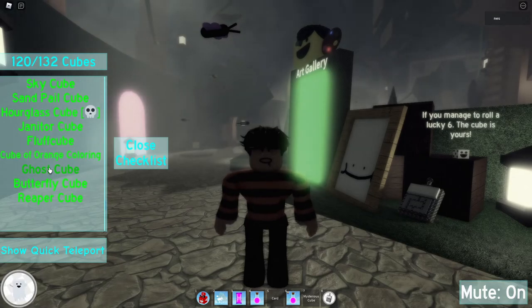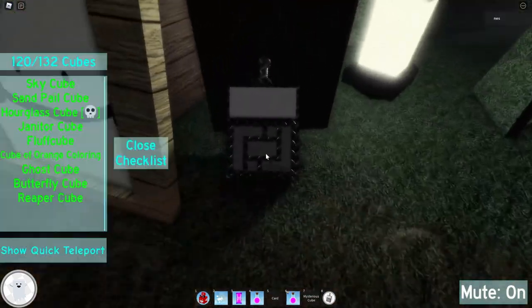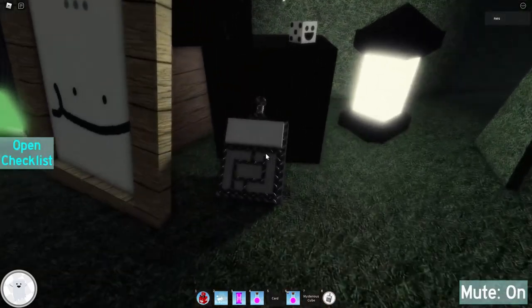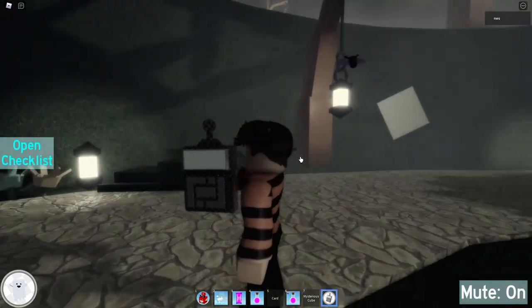First, let's go ahead with Ghost Cube. Where is Ghost Cube? The Ghost Cube is in spawn. There's an item right by the art gallery portal — you click on it and then you get this.